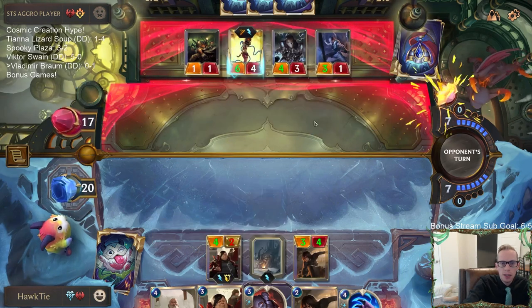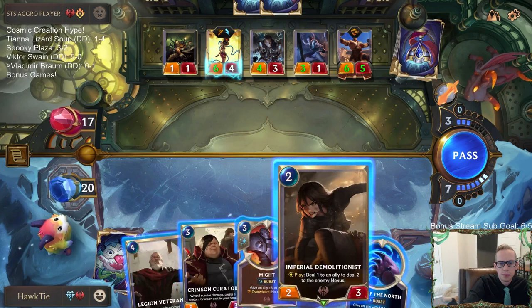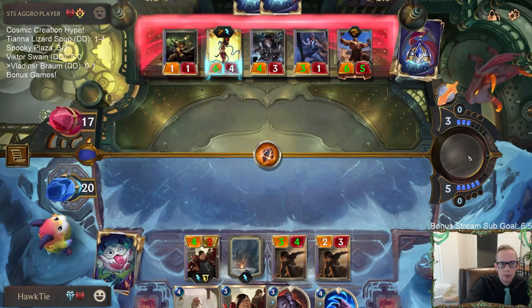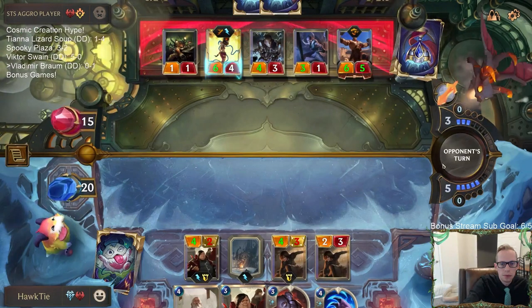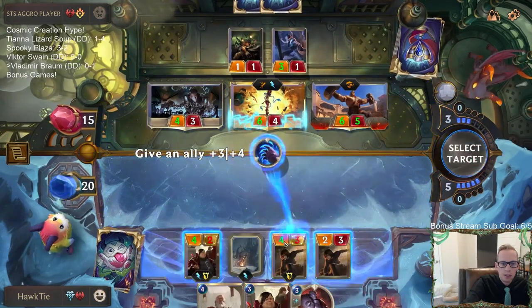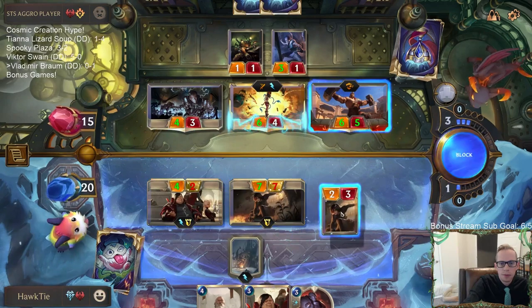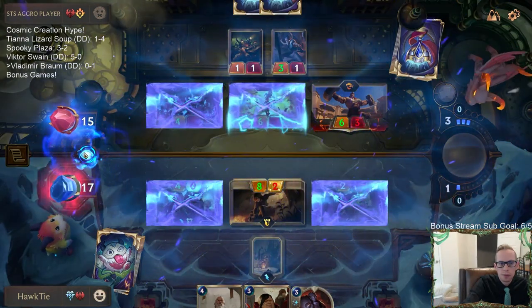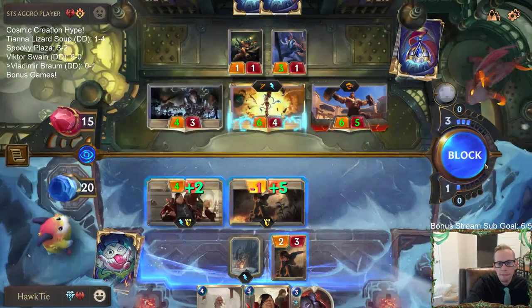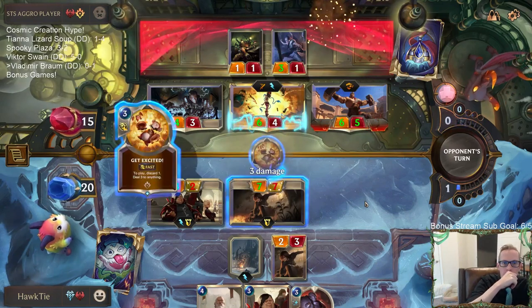I guess I try Fury of the North with eight health. It's easier - seven tough doesn't die to Mystic Shot. I'm only saving three health.